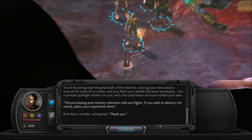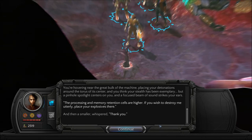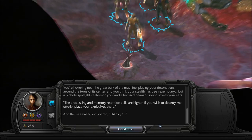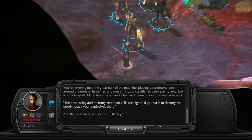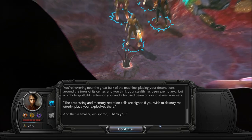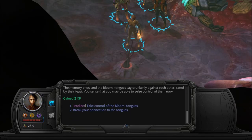You're in the heart of Tabat territory. The ceiling of their underground city is so high you can barely see its curves, but the flickering illumination on the carvings there makes a ghastly show — demonic figures disporting among the bodies of fallen enemies, atrocities shouted down from the heavens. But you're here for the Underspine, their god and slave: a massive machine intelligence that guides them through their rituals. You're hovering near the great bulk of the machine, placing detonations around the torus of its center. A pinhole spotlight centers on you and a focused beam of sound strikes your ears. 'The processing and memory retention cells are higher. If you wish to destroy me utterly, place your explosives there.' And then a smaller whispered 'Thank you.' The memory ends and the bloom tongues sag drunkenly, sated by their feast.